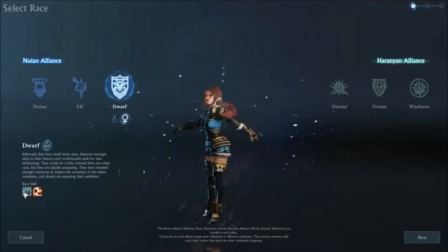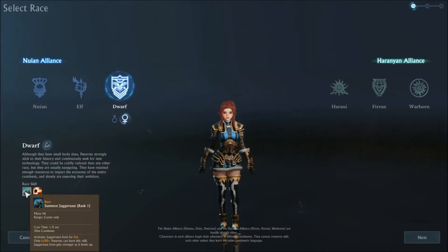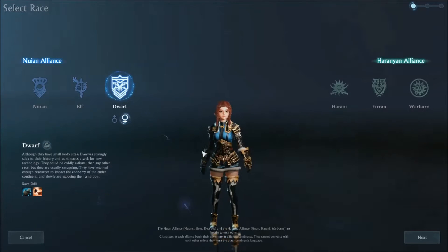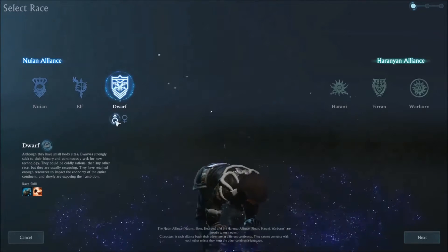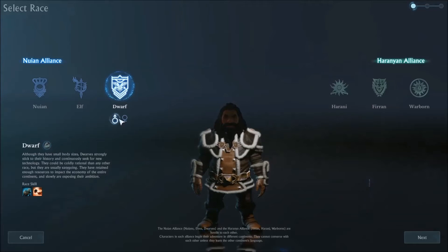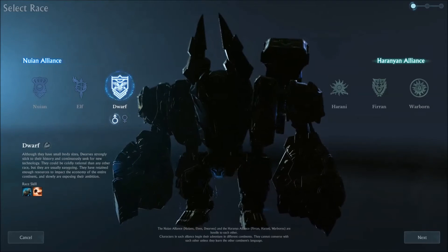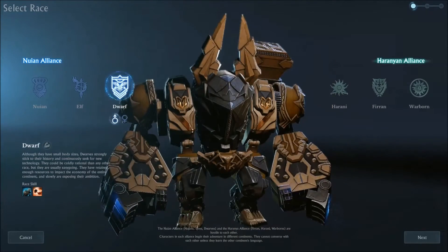A dwarf can turn into a juggernaut and have better production time. So here's the little dwarf, female or male. Apparently the guy has goofy fall animations. We can preview the animation, the transformation — cool.